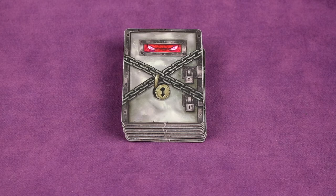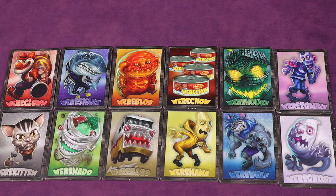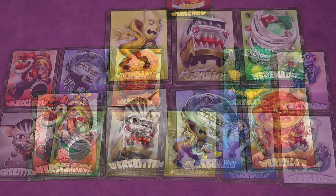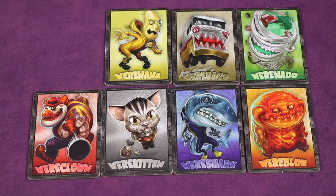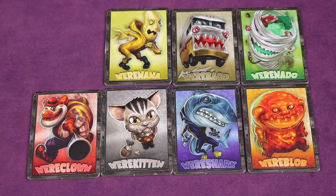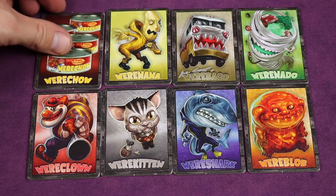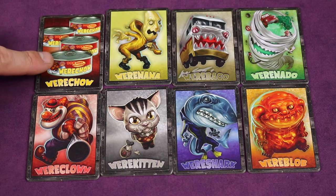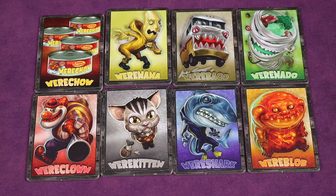To set up, you're first going to find the 12 goal tiles. You're going to look for the werechow goal tile, separate it out, then shuffle all the rest face down and draw some. You'll use a specific amount of randomized gold tiles each game — always the number of players plus one. So in a six player game you'll have seven, and you'll always add these to the werechow goal tile taken out at the beginning. So you'll always have the number of players plus two tiles total, with one being a werechow. Any gold cards not used can be put back in the box.